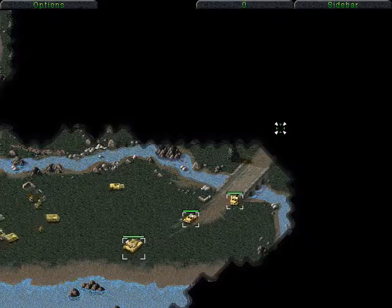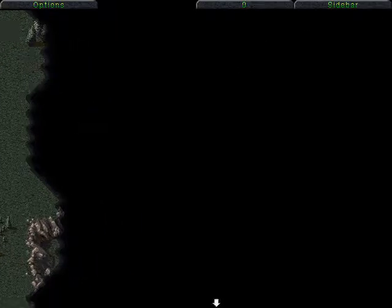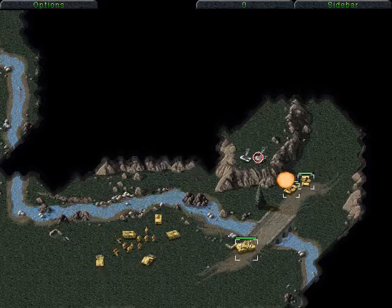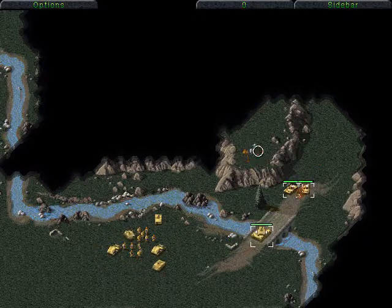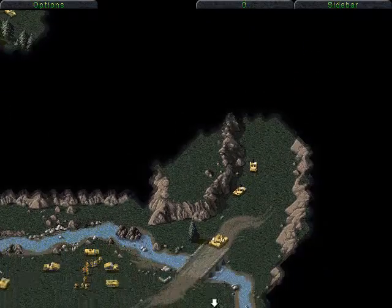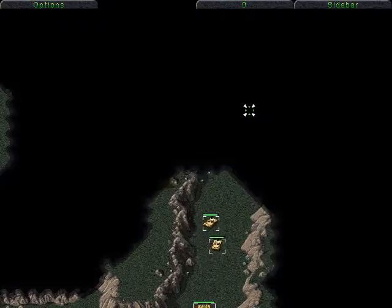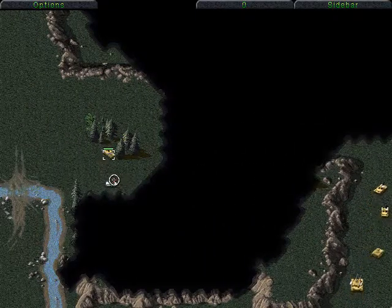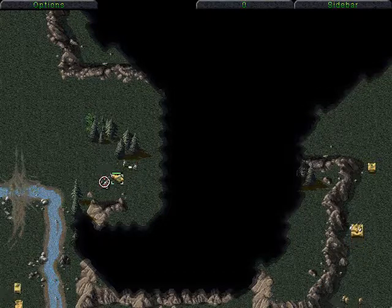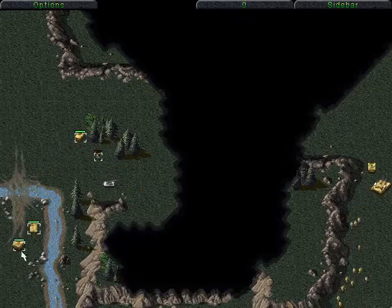Let's just move these guys here. There's pretty irritating artillery down here we'll have to deal with — speak of the devil. Okay, make them control two; these guys are control one. Where's my homie now?